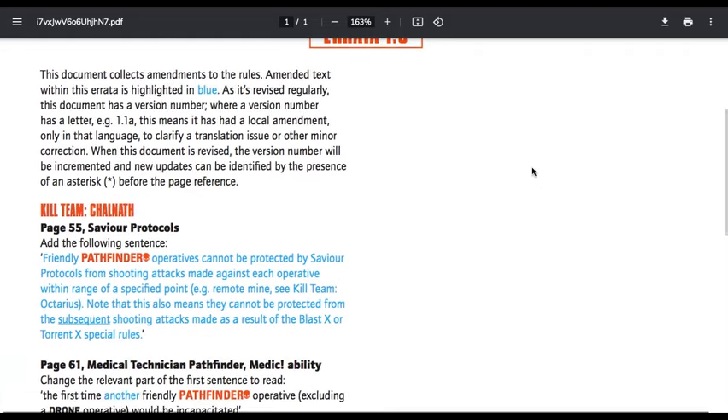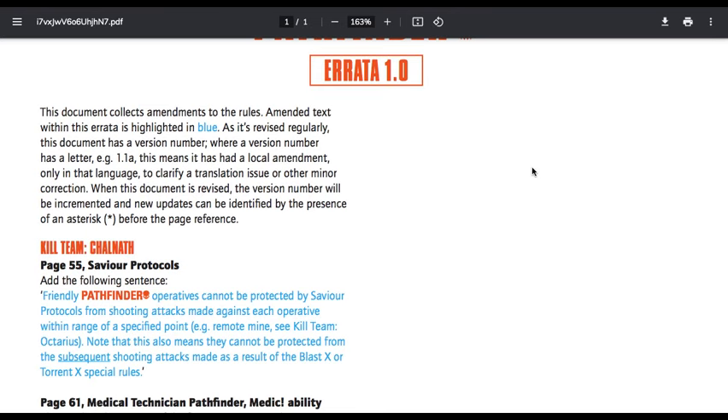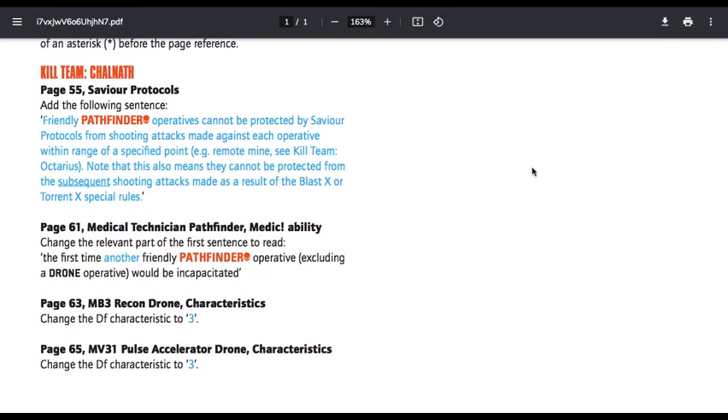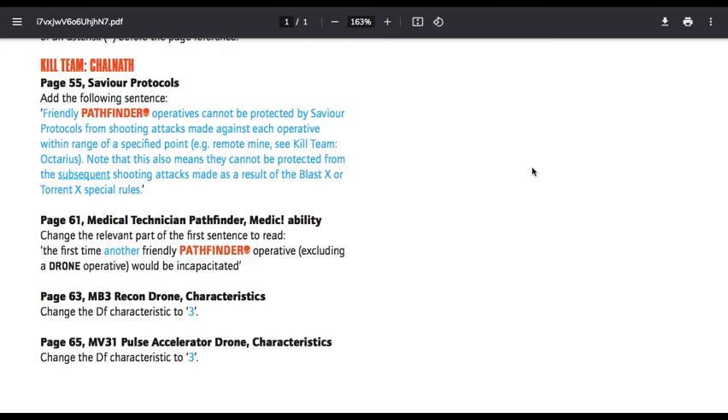Next we have the Pathfinders. Keep in mind this is not a nerf or anything like that — this is specifically just to correct issues with wording. There may be some rebalancing in the future; I know people are a little up in arms about how strong the Pathfinders are. This is just to fix errors in wording or rules as written. Kill Team Chalnath, page 55, Savior Protocols — add the following sentence: friendly Pathfinder operatives cannot be protected by Savior Protocols from shooting attacks made against each operative within range of a specified point, e.g. remote mine. They also cannot be protected from the subsequent shooting attacks made as a result of the Blast X or Torrent special rules. If you have a squig that gets killed and then explodes, you can't use your drone to protect against that blast explosion.